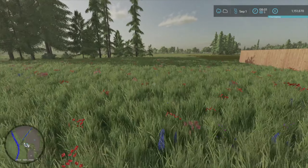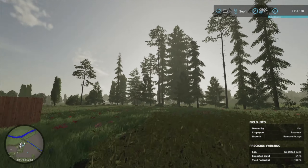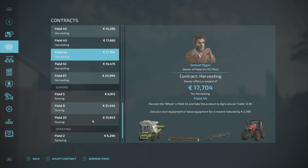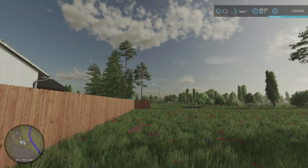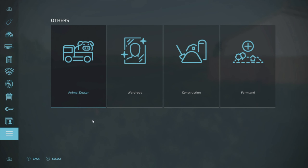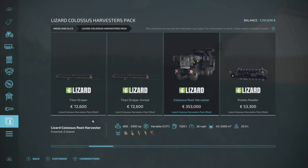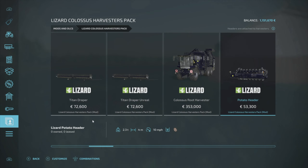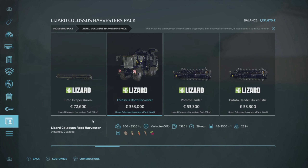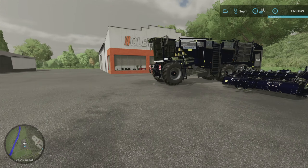Did you know that Mönchwinkel means monk's corner? I've just looked that up. It's raining so let's look for contracts again — yes, there's harvesting parsnips. I can't harvest now because it's raining, but for later I'm going to a mod pack I've downloaded, the Lizard Colossus pack. There's a Colossus root harvester here which will harvest potatoes and parsnips. Once it stops raining I'll hire this.